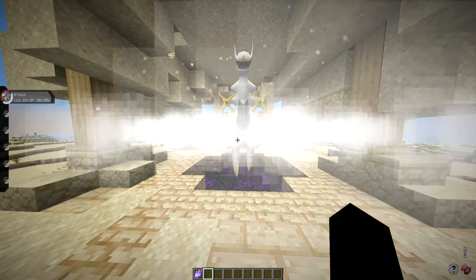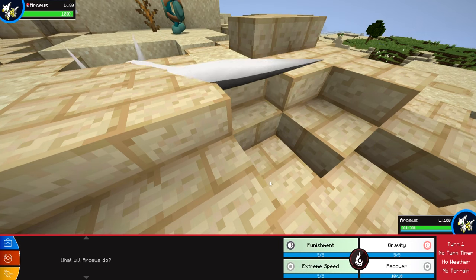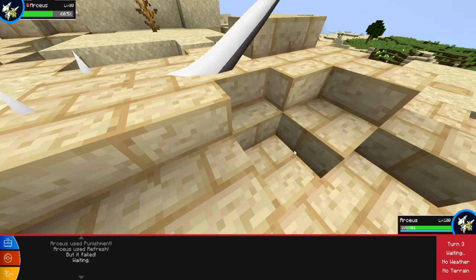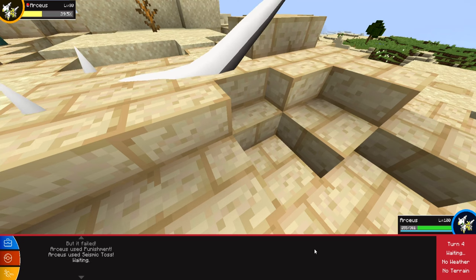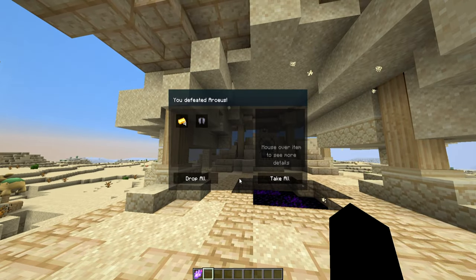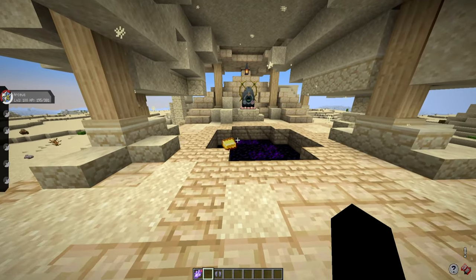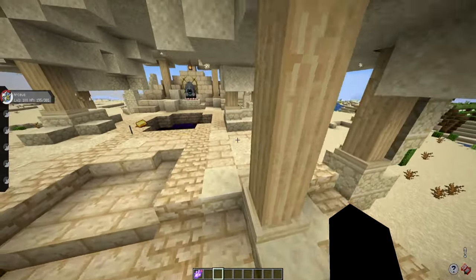There he is! You will fight a level 80 Arceus. I'm going to attempt to beat him with my level 100. Arceus does drop some things. For those that know, Arceus will spawn as a Normal type. If you want to know how to switch his type, it has to do with the plates — whatever plate he's holding determines his abilities and typing. Upon defeating Arceus, you have a 100% chance to get 1 to 5 gold, a 50% chance to get 1 XP Share, a 30% chance to get 1 Elytra, and a 10% chance to get 1 XP All.